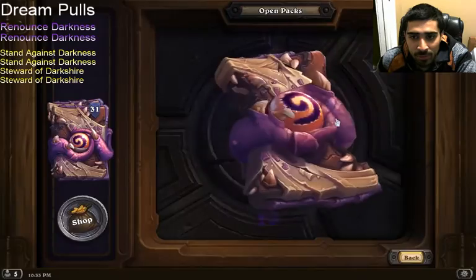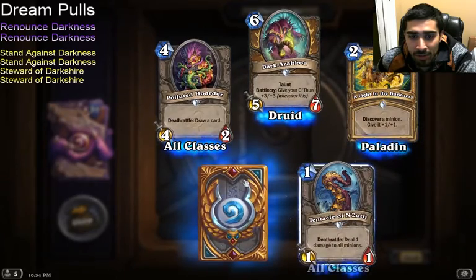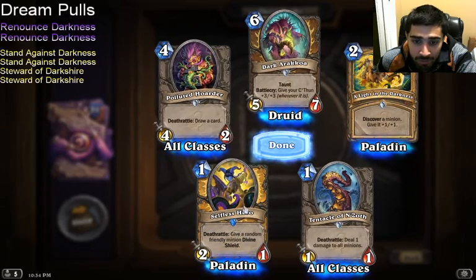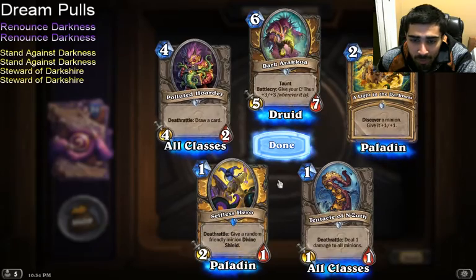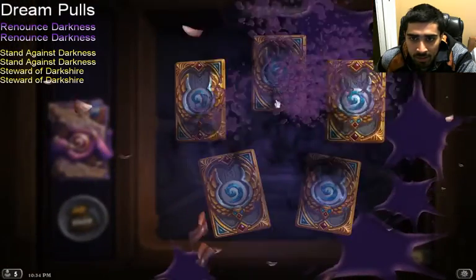Pack 22: Dark Arakkoa, Polluted Hoarder, Light in the Darkness, Tentacles for Arms. Selfless Hero — I think this card is solid. I might play it in Quartermaster. It obviously didn't make the list, but I might consider it.